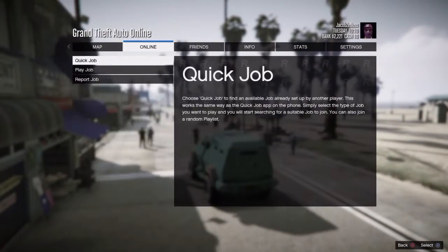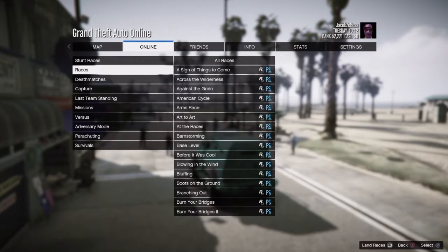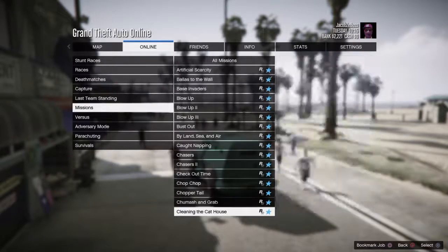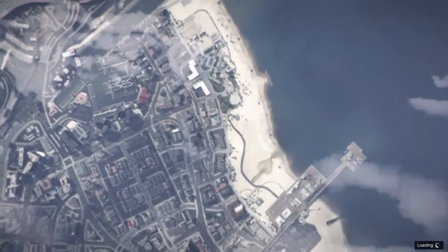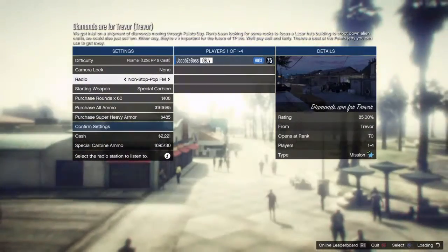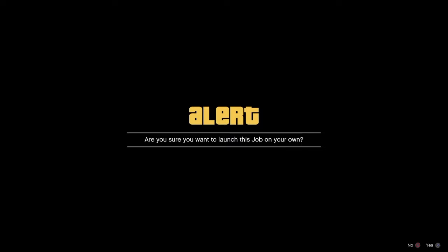Get in your truck, then start up a mission that people normally don't play. Go to Rockstar Created, go down to Missions, and find a mission that they don't really play. I'm just doing Diamonds Are For Trevor. Start it up, and once you press Play, save your outfit.